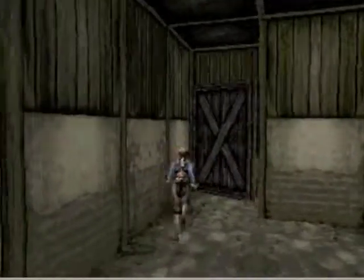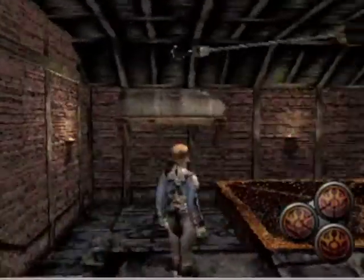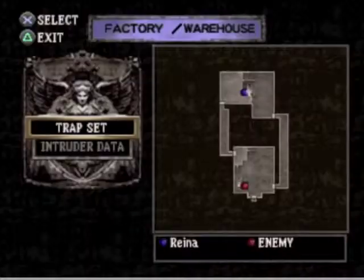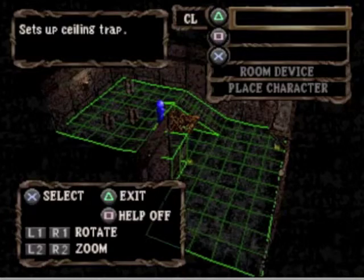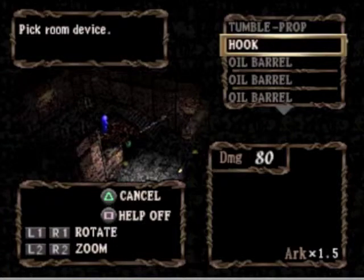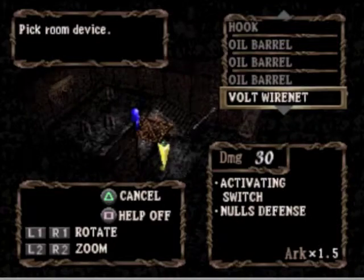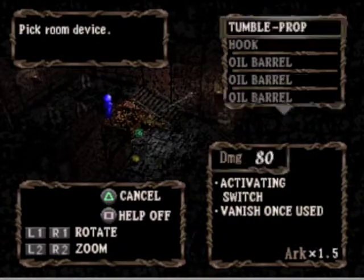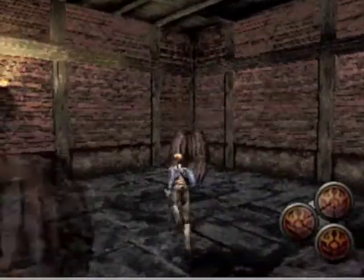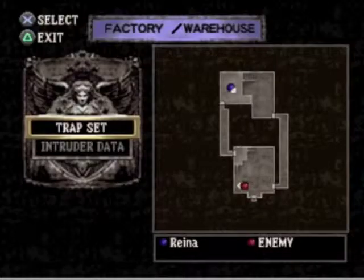Then you can go to a different room. There's not always more than one room, but often times there are — especially whenever you get to Castle of Agony, which is gonna be later. The topple prop, the hook. There's an oil barrel, an oil barrel, an oil barrel. A bolt wire net and a health stone. Health stones restore your health. This bolt net will probably shock the living crap out of somebody.